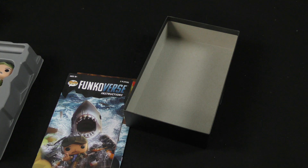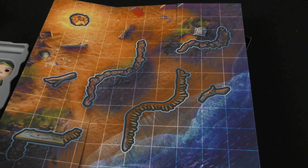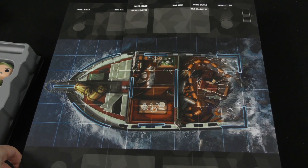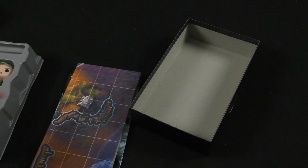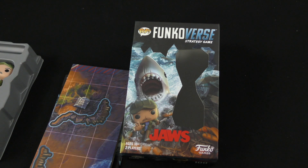Let's take a look at the map. It's a double-sided map as always. Here it looks like we've got Amity Island, which makes sense, and we've got water too because Jaws has to have a place to go. Then we've got the Orca. I can see this having a fun interaction with a lot of other characters in the Funkoverse universe. Thank you for watching another Dicetower Daily Unboxing.